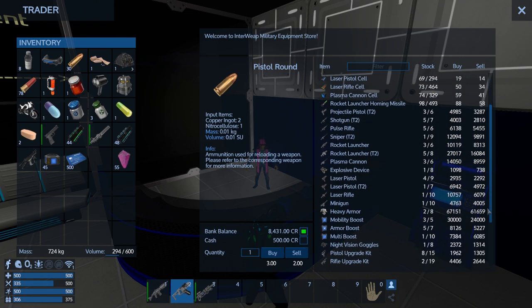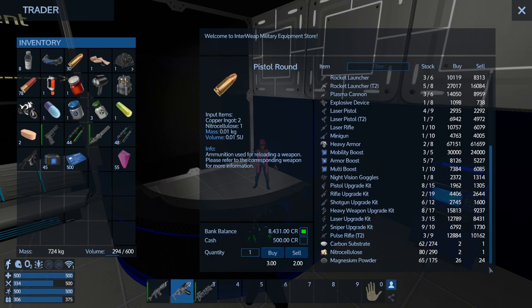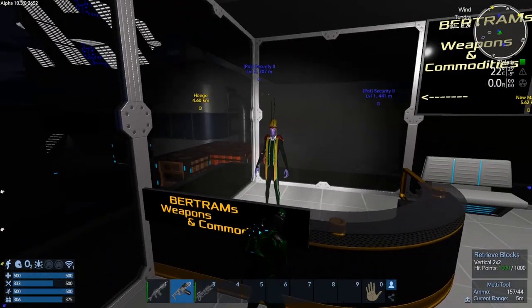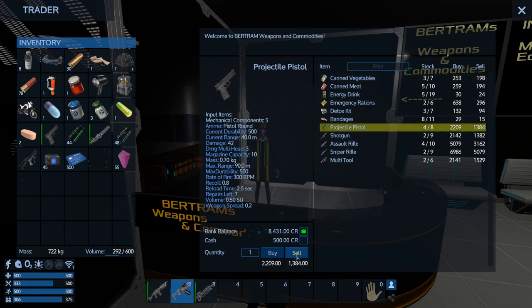What about the multi-boost — we could buy that. That's pretty huge. Okay, 7,300 — so we'll come back to that. What do you got to offer here? Oh, we could sell our pistol to him. Multi-tools, assault rifles — so all the basics. Let's go buy and sell the basics. Nice, bandages — nice.